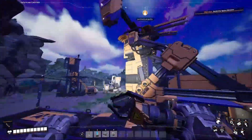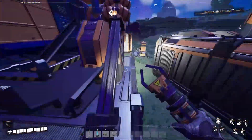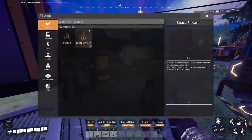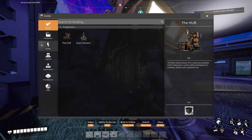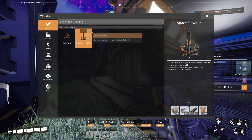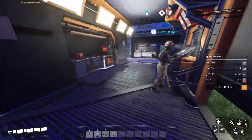What do we do now? The main objective is to build the space elevator. Open up your build menu with Q and have a look at what you need to make a space elevator. Hit the little plus to add it to your to-do list so you can keep track of what you need. Meanwhile I'll get started on the next hub upgrade.